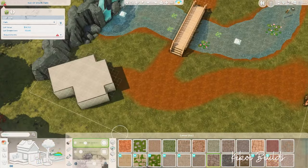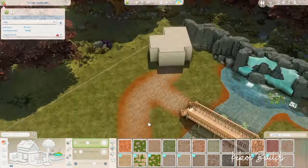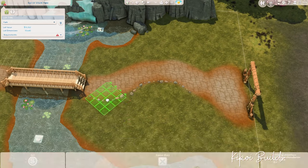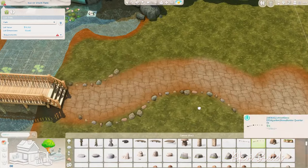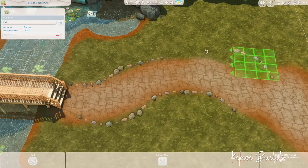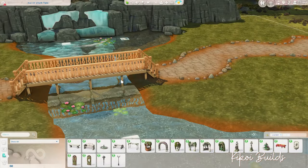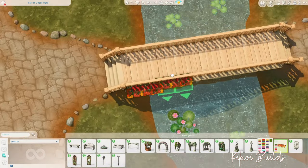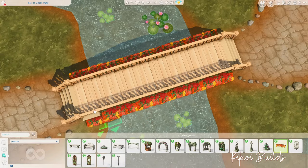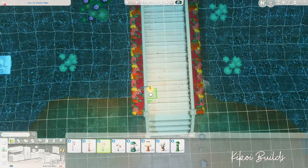I was able to fit a lot of things, a lot of activities, because whenever I build I always have the players in mind — you guys, the ones who are going to play. I always try my best to include as many interesting things for gameplay, something I would love to take my sims to. This park is no different, and you will see the many activities I decided to place on this lot.